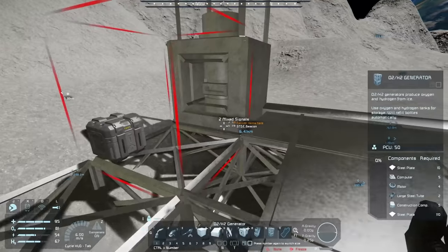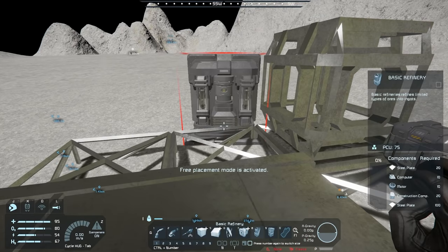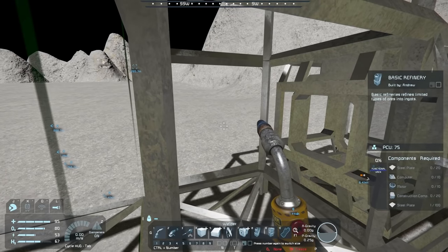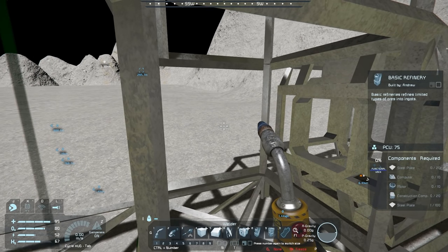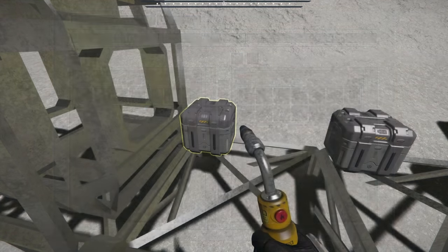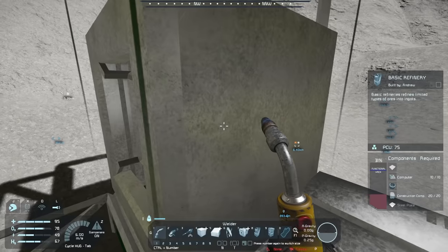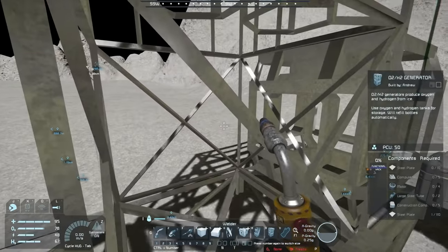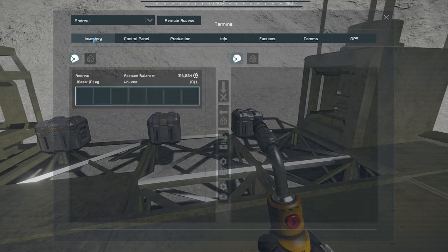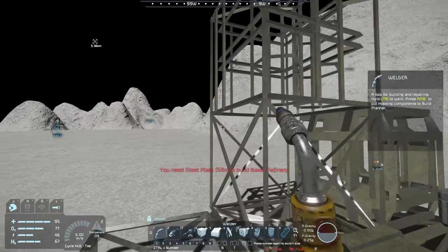Was this a steel plate item or an interior plate one? It's a steel plate one. That's also going to require those motors as well as some computers and construction components. Computers were super cheap, and I bought a bunch of those. One thing I should be a little cautious about is that these require steel plates, so I should probably go buy some. Then again, we're a little bit poor, so maybe I shouldn't. We really do need to wait for those motors.